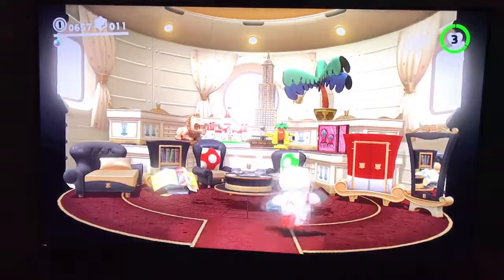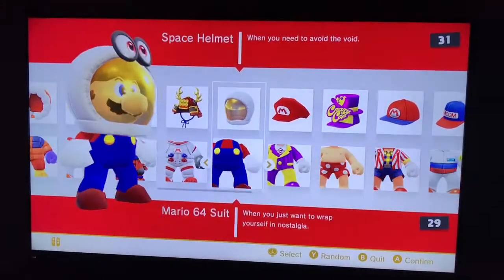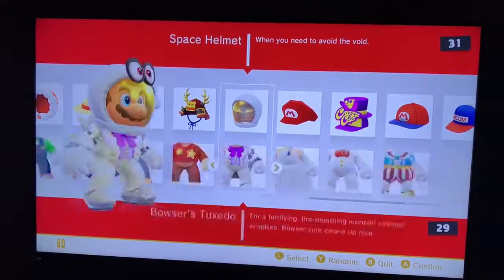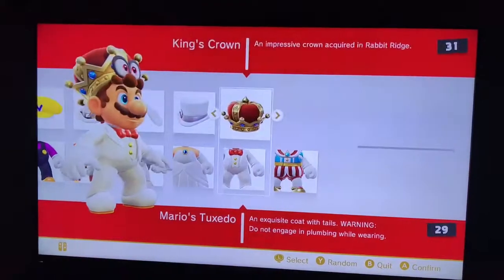If you went inside your ship before and picked up any clothes, you can change in your closet, which is right here. I'm just going to change into Mario's tuxedo, and then we're going to defeat the boss.